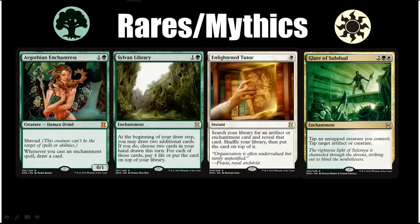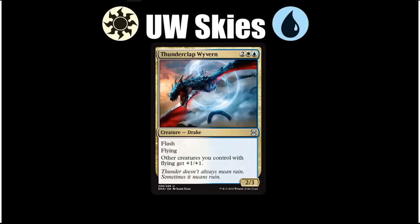Let's move on to the next archetype, which is blue-white. As is pretty typical for blue-white, Skies is the archetype — this time there are several payoffs for playing flyers instead of just a few. Our signpost uncommon was also the signpost uncommon in Magic Origins, and that is Thunderclap Wyvern. He enabled some pretty strong Skies decks there and is a great card if you're in the archetype.